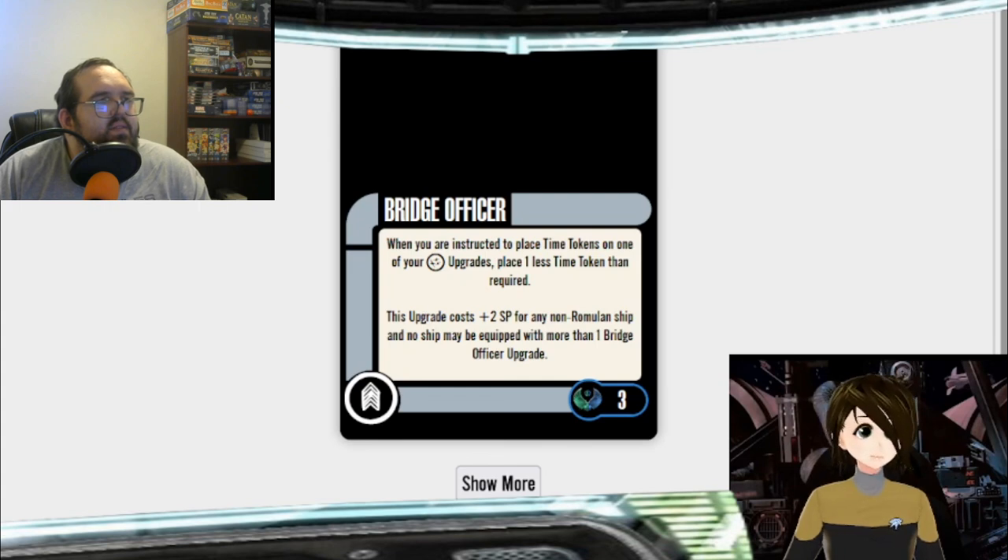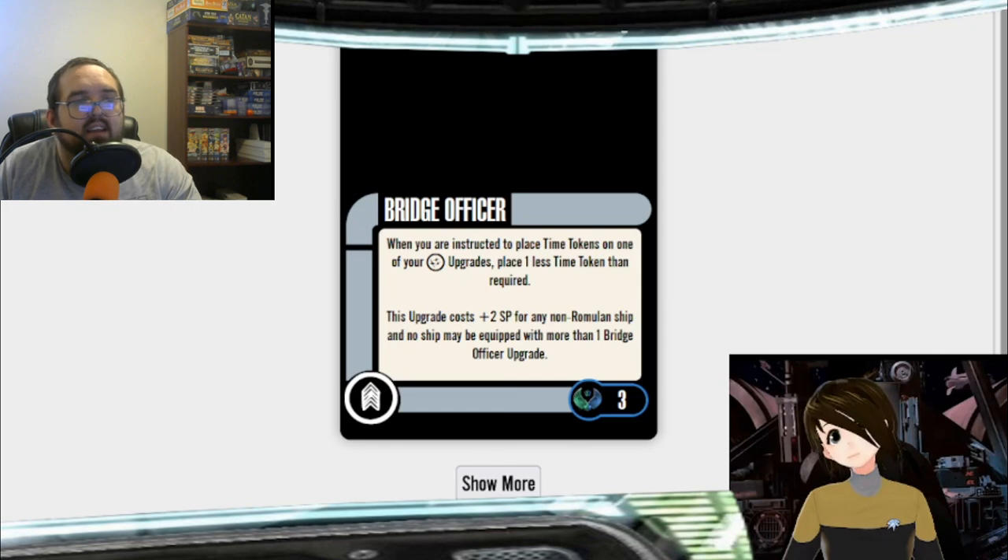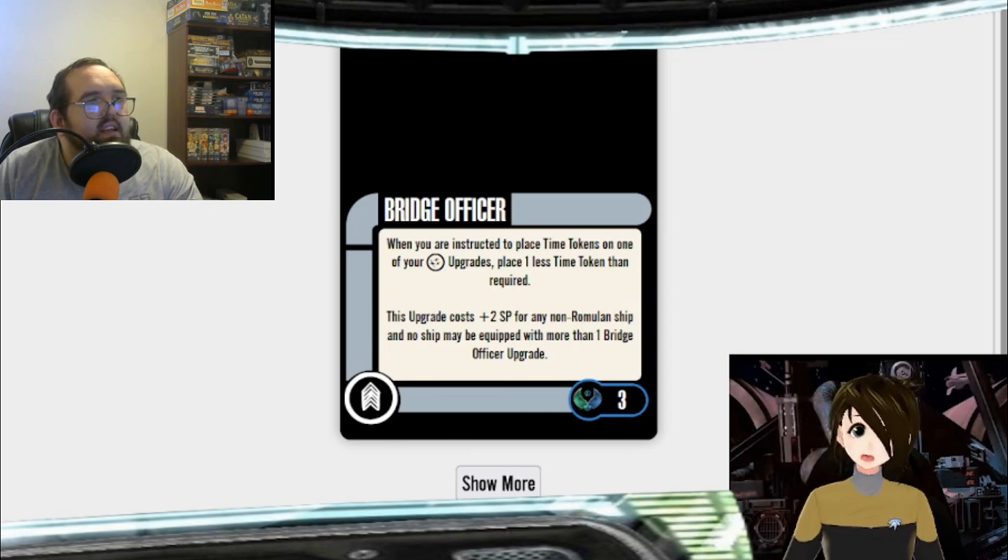The animated series pack comes with Lars, who is in my opinion one of the best Romulan captains, and the Talon, which is a very simple-to-build Romulan ship. I think that's a necessity — maybe your number two priority. Go Tal Shiar pack first, then track down an animated series pack. There are very few Romulan cards in it, but all of them are good.